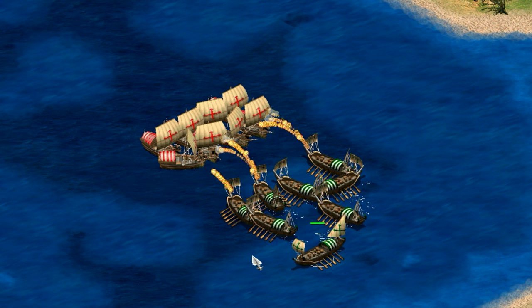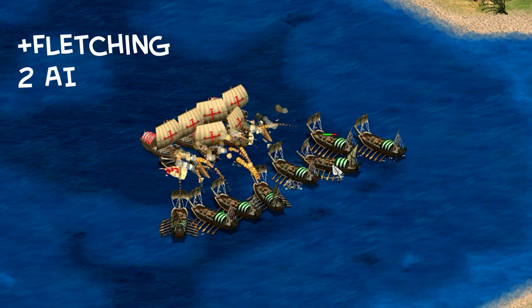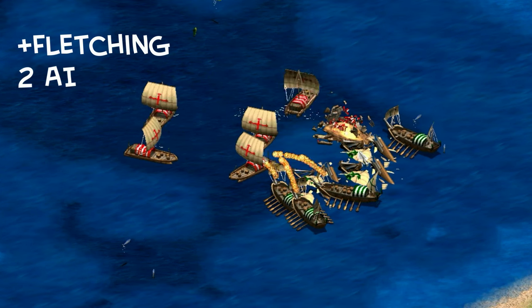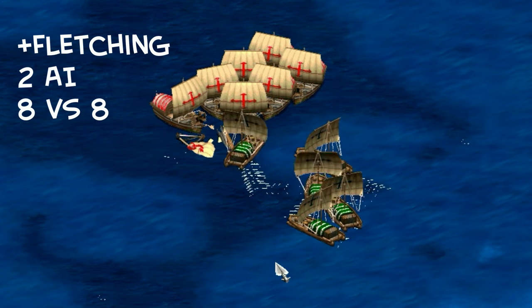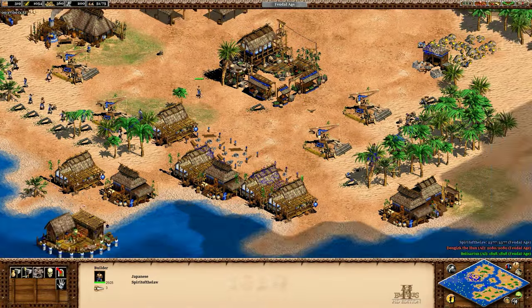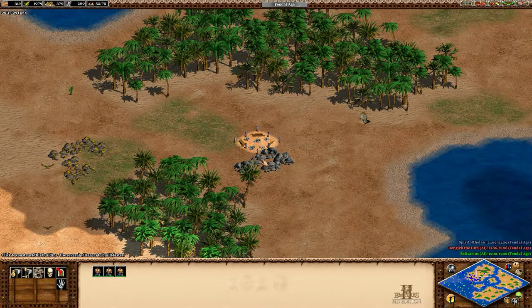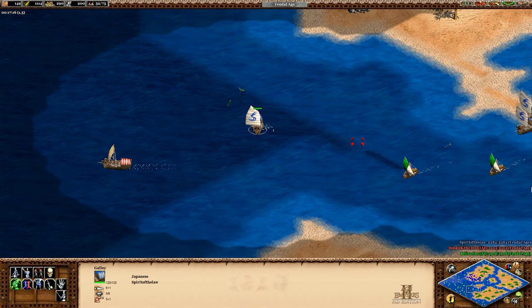All of these tests are going to be at a post-feudal tech level — so with fletching — and with two AIs against each other except where stated, so there won't be very effective micro, but at least it's the same for both sides. I'll use eight ships for each side since that's a normal fleet size during early encounters on the water. I'm going to consider wood and gold to be of equal value in this situation, because we're assuming you're in feudal age with access to gold at its highest and players rarely take advantage of buying or selling wood at the market.